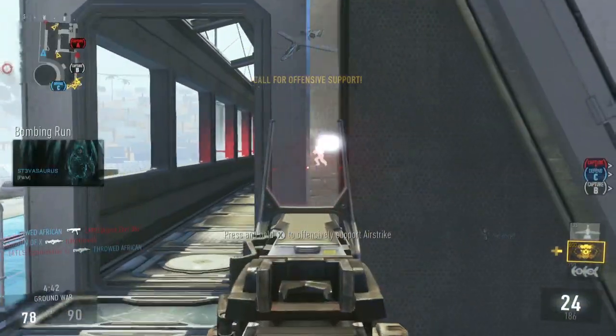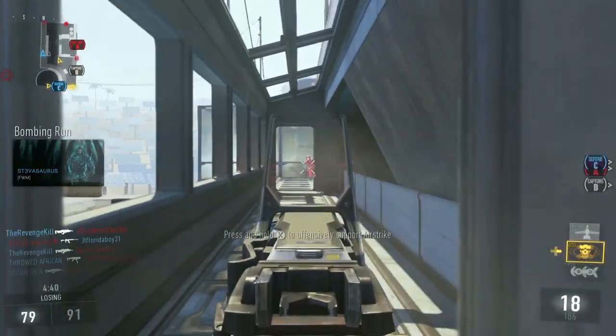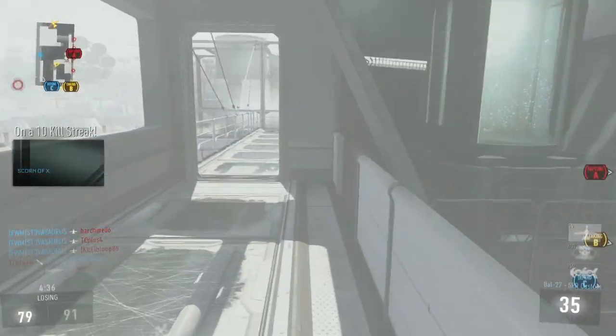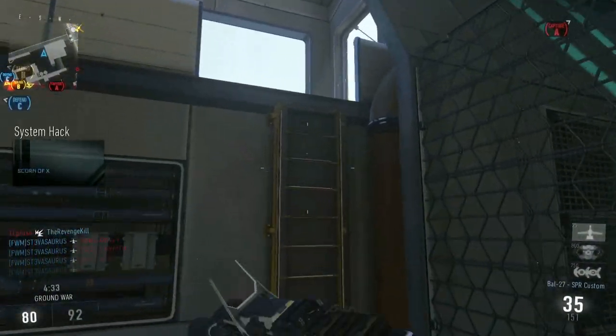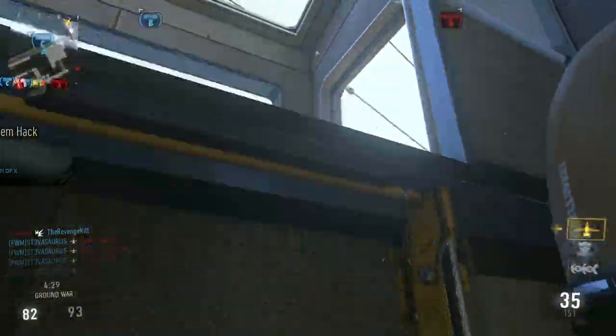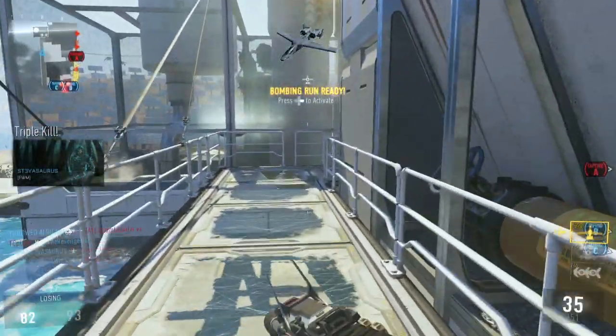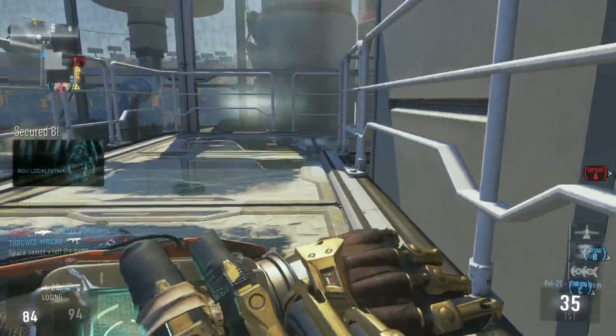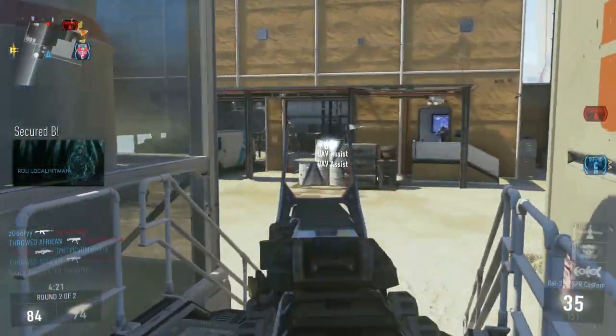I also have the hack with double time extended on there, and I forgot what else I have on there because you can have three things. I'm not sure what else I have on there, but as you can see it's very powerful. As soon as I get one they cycle through, and I have the stealth bomber which just gives me a crap load of assist points.